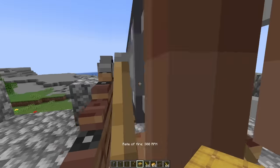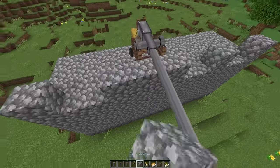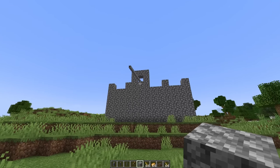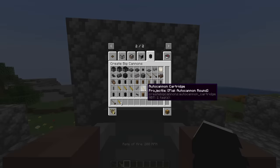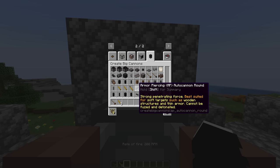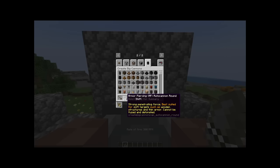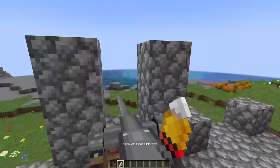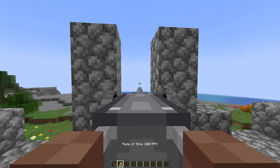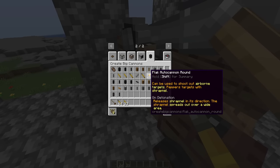Jesus, this is long. I don't really know why you'd want a cannon this long — imagine you're walking up to someone's base and you just see this thing peek out. There are also auto cannon cartridges here. Armor piercing, which is what I just used. There's also this one — strong penetrating force, best suited for soft targets such as wooden structures and thin armor. But it doesn't shoot at all. Shoot out airborne targets — it doesn't work. Do we need something special for this? Maybe they haven't added it yet or I'm just missing something.